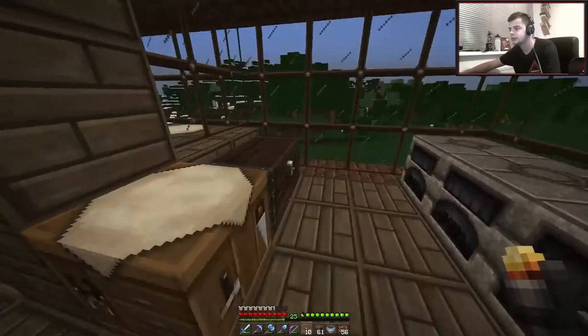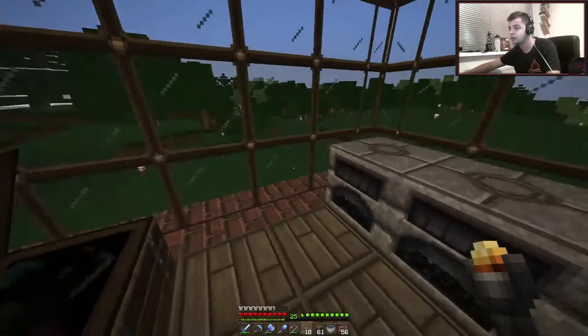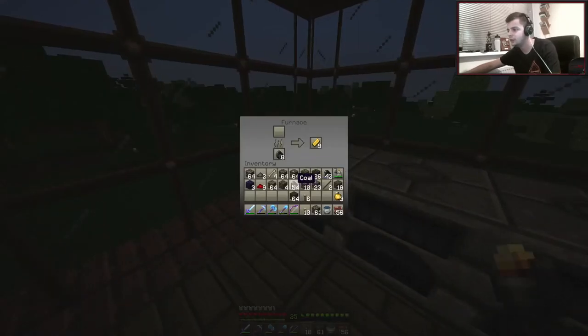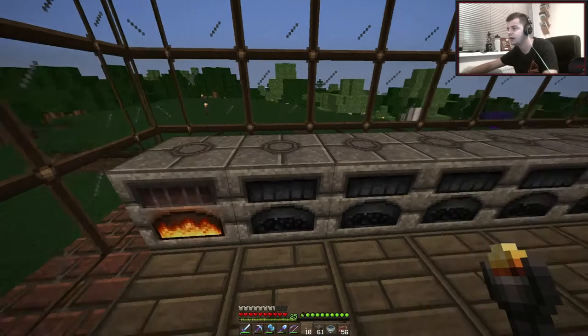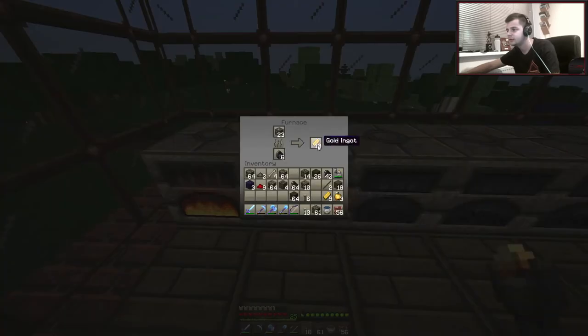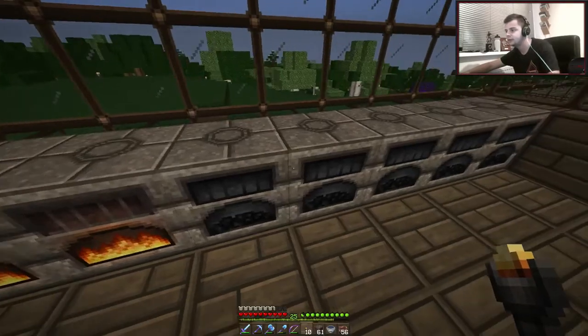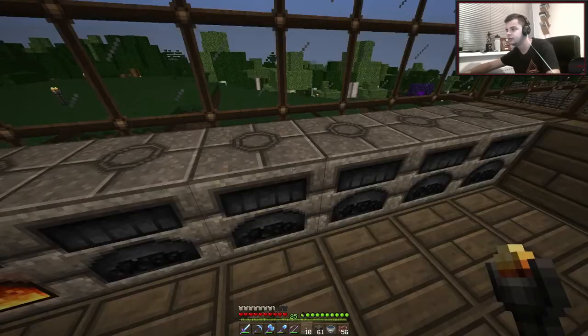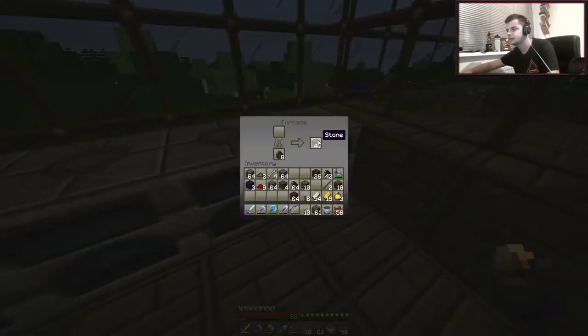I'm just going to jump in here. So I've got quite a bit of iron, I've got diamonds in here — pretty nice. I've got ores on me, so I might as well chuck these in here. 64 iron ore, nice, and 23 as well. About a week ago there was 14 in there. So I've got iron all over the place. Let's take all this out — I seem to just be stacking iron everywhere.